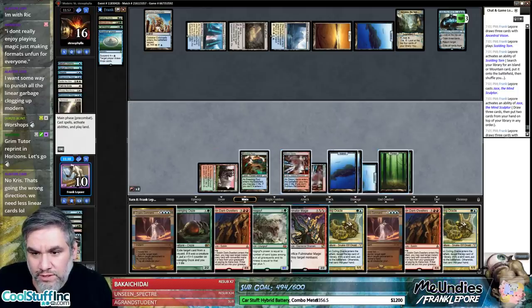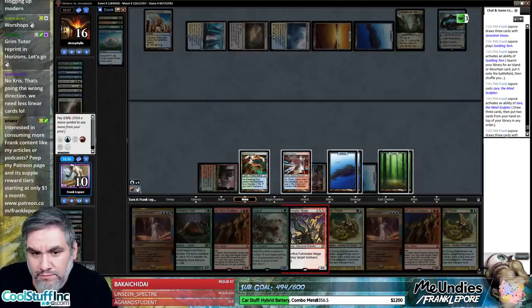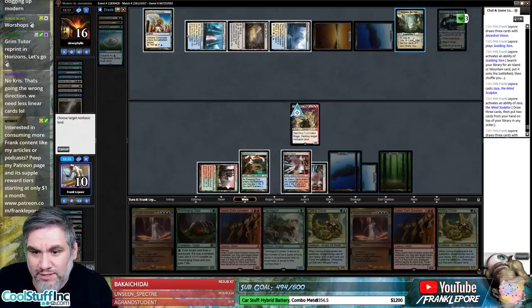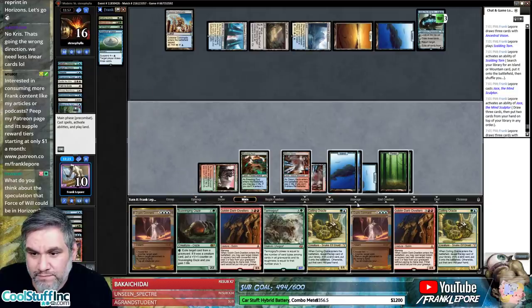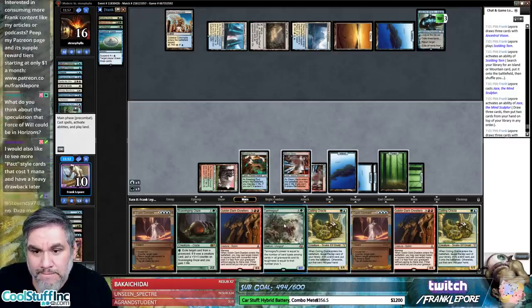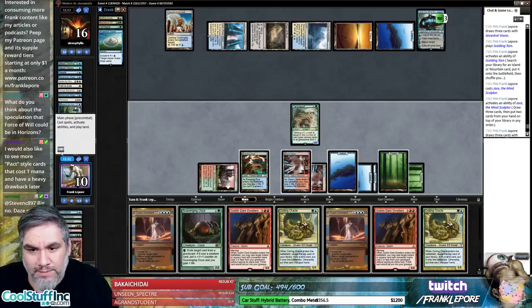Let's go Fulminator Mage. I kind of just want to hit Azcanta too — I wish I had two. I guess we hit Azcanta because then if you're going to keep your mana up for this guy it's totally fine. We're going to get an Azcanta off of this. I kind of just want to keep Cryptic Command up — let's just keep Cryptic Command up. This dude is huge.